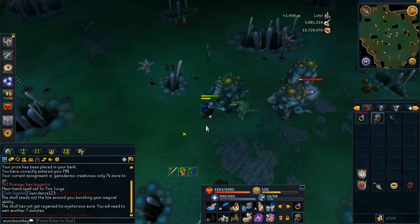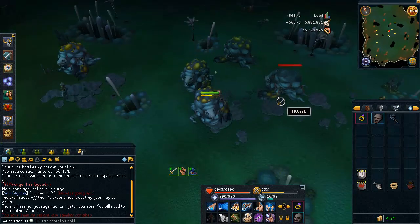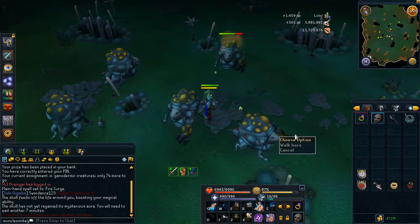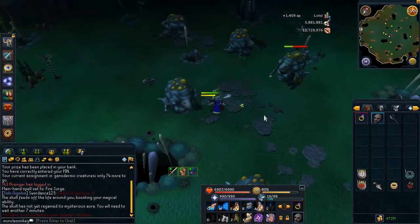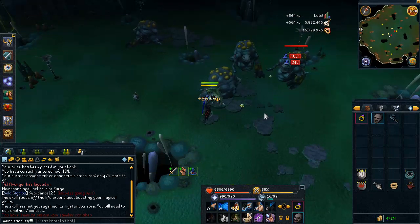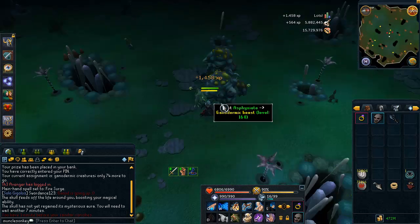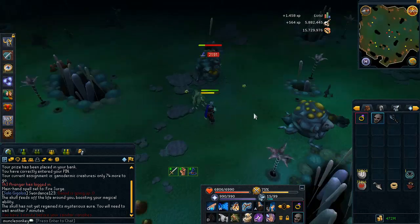Unfortunately they're not the best combat XP per hour because they only give 1.5k XP drops, and obviously that's split between magic XP and hit points XP. But you can make quite a bit of money here just from all the tree seeds they drop — if you get lucky you'll get magic seeds and palm seeds and things like that. Also from the Ganodermic Flakes they drop, because those always hold a decent value.